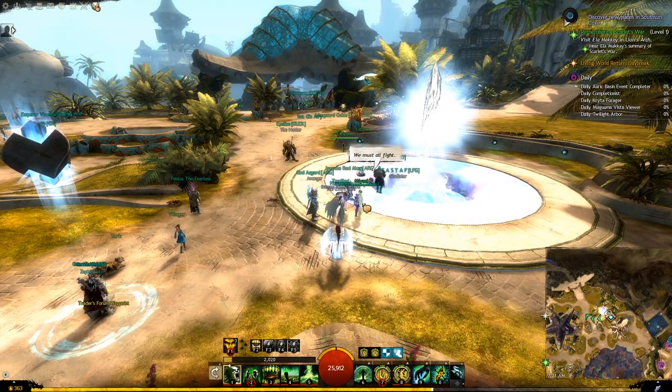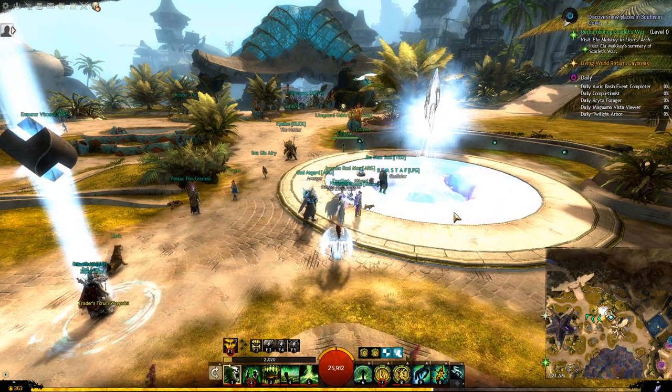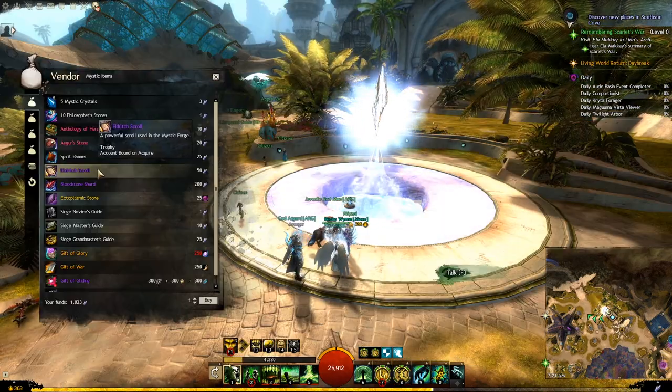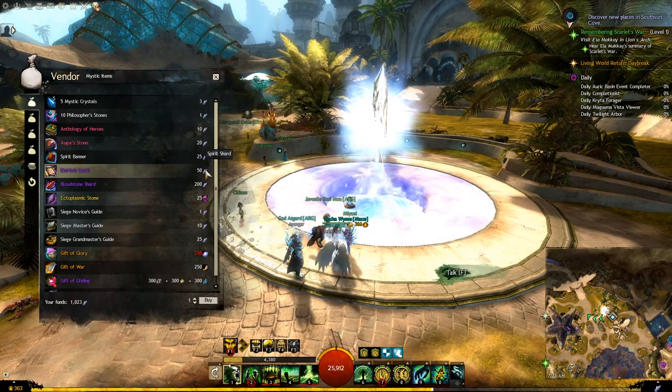Next you want to talk to Miyani, which is the NPC right beside the Mystic Forge in Lion's Arch, or any other NPC beside any Mystic Forge in any of the passes like Mistlock. You will find the item we want — the Eldritch Scroll — in the first tab, and it will cost 50 Spirit Shards.